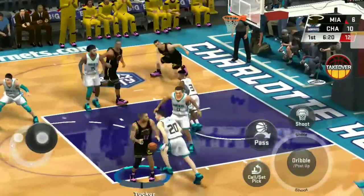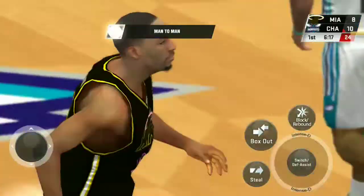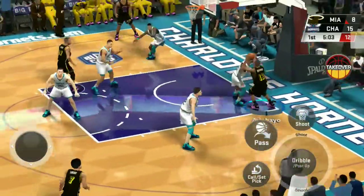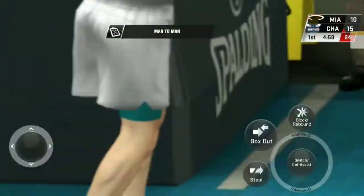To the paint, Adebayo — the lead pass was put in just the right spot. The leader, and it's in off the backboard.